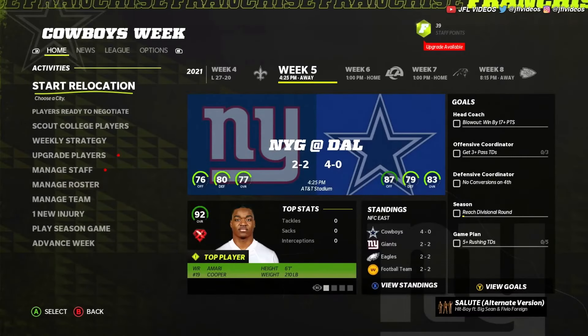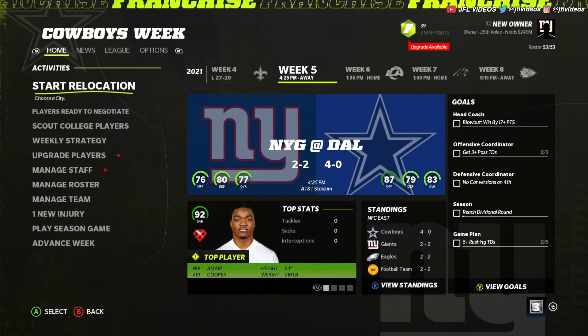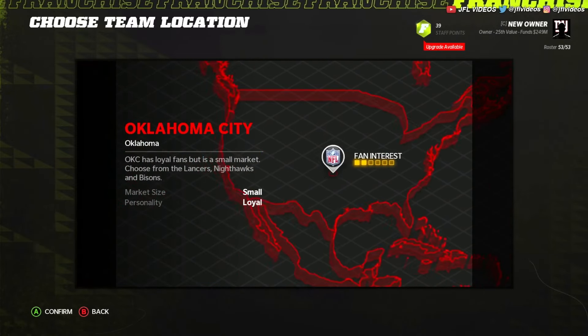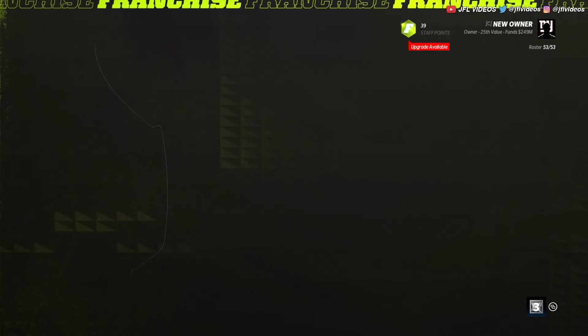Once you get here, it's going to say start relocation — technically you're relocating, but you're creating your own team. Click view available cities. You can go through all the cities that you can choose — it doesn't really matter, you could choose a bunch. I'll just do Mexico City. Boom, you choose that.